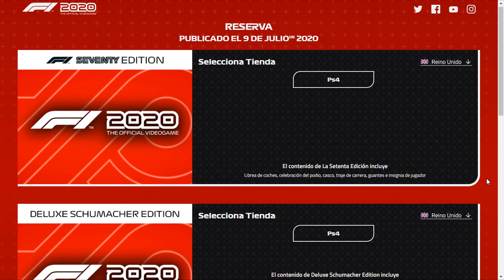There's also the Deluxe Schumacher Edition. Pay attention: the standard edition includes the 70th Anniversary content — a car livery, podium celebration, helmet, race suit, and gloves. The Schumacher Edition includes four classic cars: the Jordan 191 from 1991, the Benetton from 1994, the Benetton from 1995, and the Ferrari F1 2000.